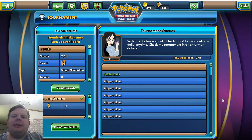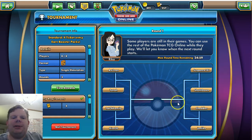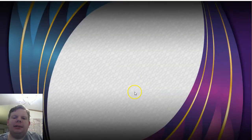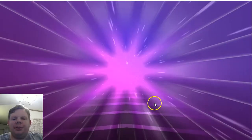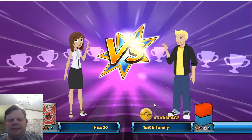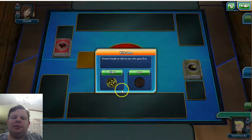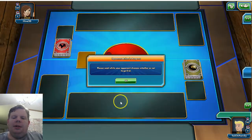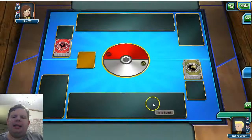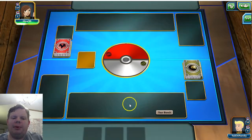Hey, PokéDad fan club, it's PokéDad, and we are doing a tournament Thursday. Taking out Giratina Seismitoad out for a spin to see what we can do in the tournament. Looks like we're going to get started, and we got fire, dragon, water. Looks like we got the advantage, so we'll see. Maybe we got some mirror match with dragon and water both being in here.